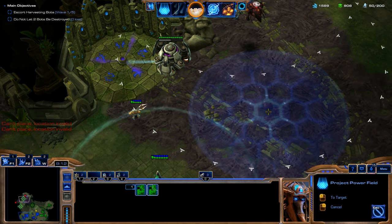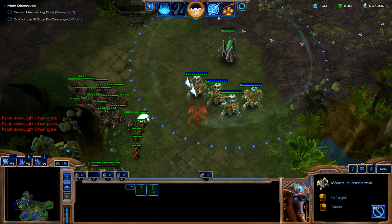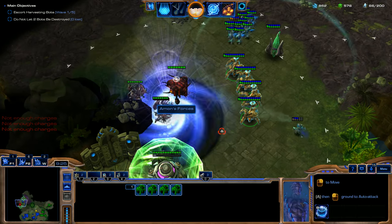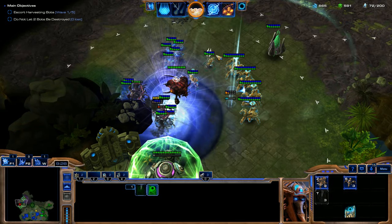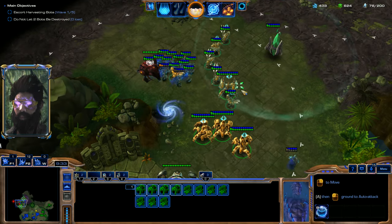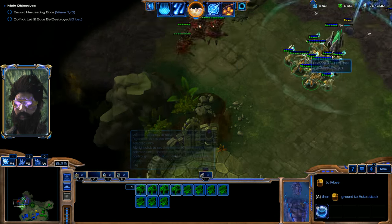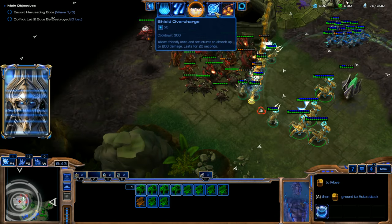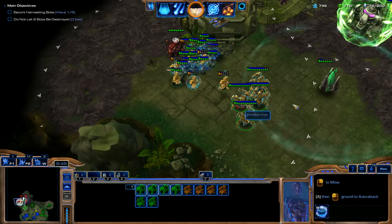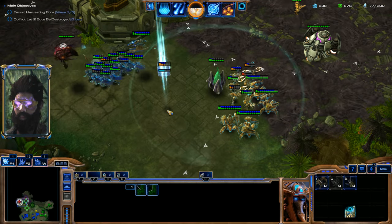Now I think we're going to start throwing down some Immortals since we have a ton of Minerals — that'll help clear out these guys. Thank goodness our teammate just used Black Hole there. Just to soak up a couple extra Minerals, I'm throwing in a couple of those Zealots. We've got another enemy wave coming, go ahead and clear that out real quick. I don't even think we need to use Shield Overcharge still. We do need some detection though, so I'm going to spawn an Observer.